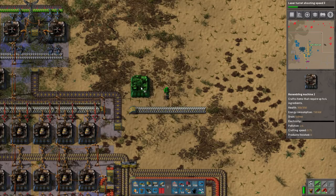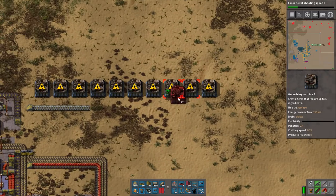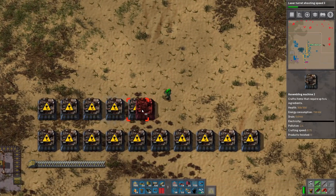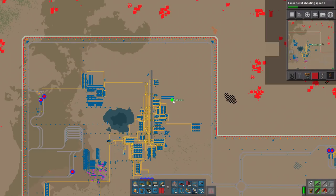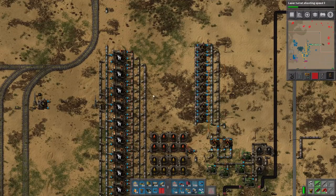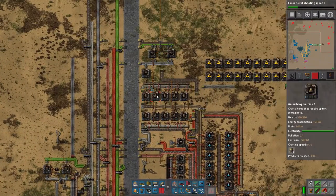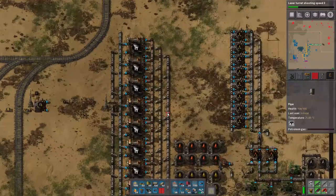So we kind of just make 10 of these and it feeds into some machines over here which then make electrical engine units. And that means we need to bring over lubricant. Lubricant is something that we've never really made so far - we made it kind of temporarily earlier, but now we need to pipe it over here somehow. It's just basically made from heavy oil, so that's it.